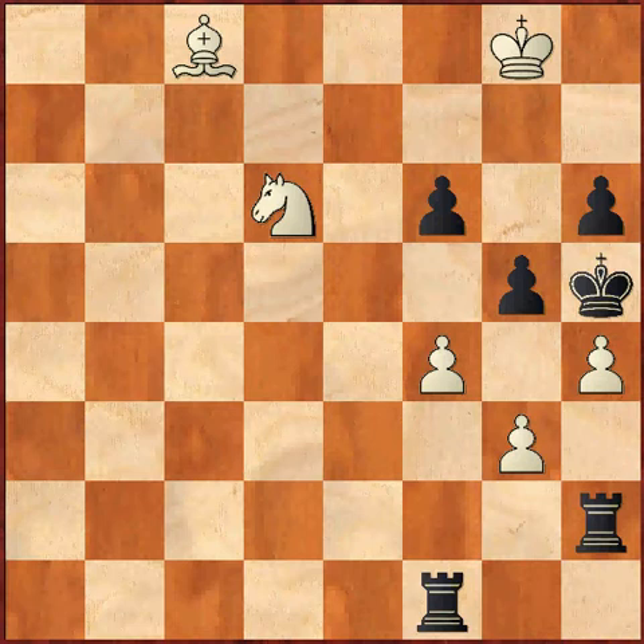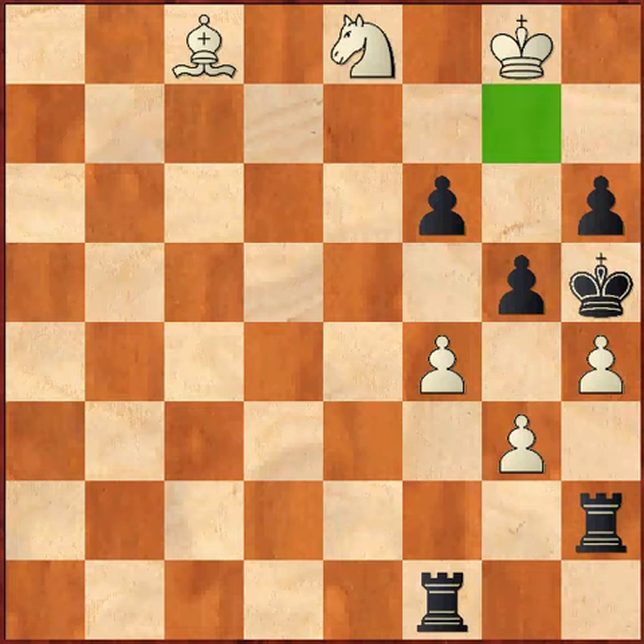White here actually plays knight e8. The key idea here in the position, if you look at this initial position, is that black king position is pretty restricted because these squares are taken away by the bishop, and these squares are controlled by the white king. Using this, we can create a mating net around the king. By knight e8, what we are trying to achieve is to get to the g7 square and try to create a mating net.